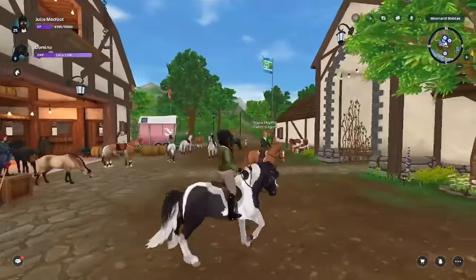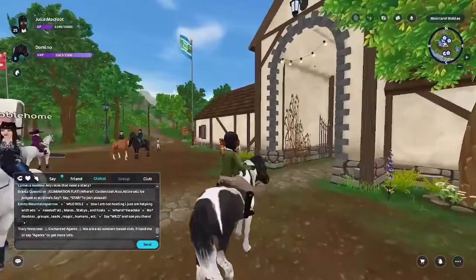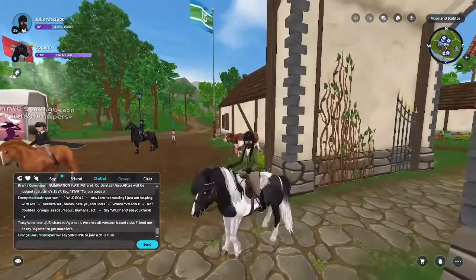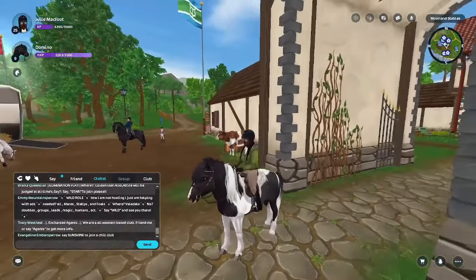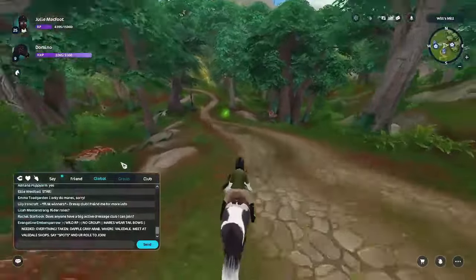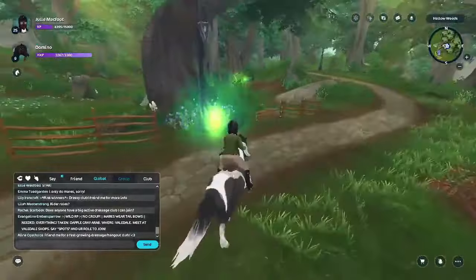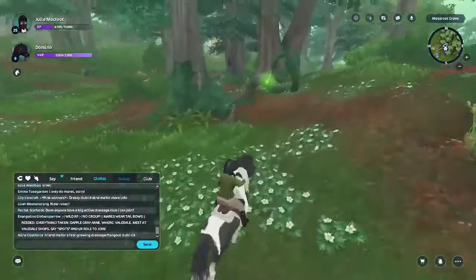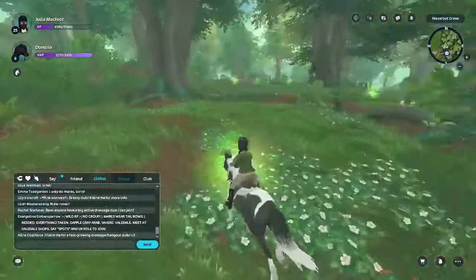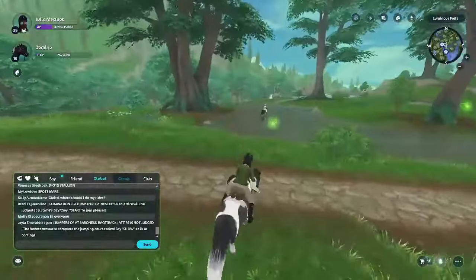There's some lag — let me check global chat. There's an elimination flat show, but that's not what we're looking for today; we want a jumping show. I don't even know if this outfit is right for a jumping show. So instead of standing around at Moorland, we're actually going to run around and catch some fireflies while I wait — why stand still when you can make some money?